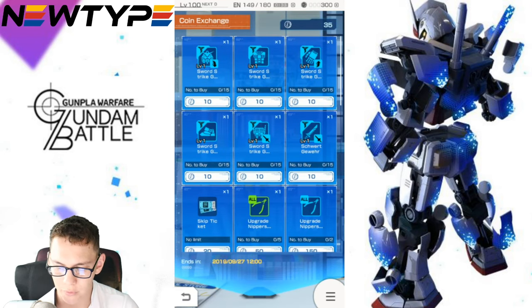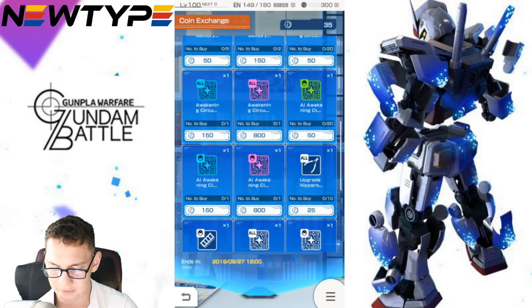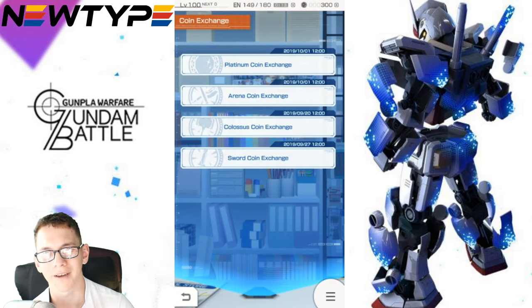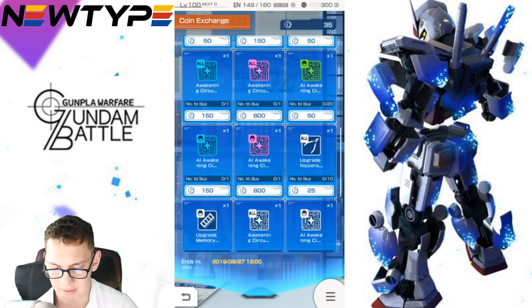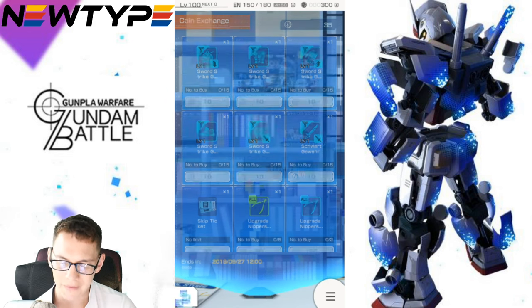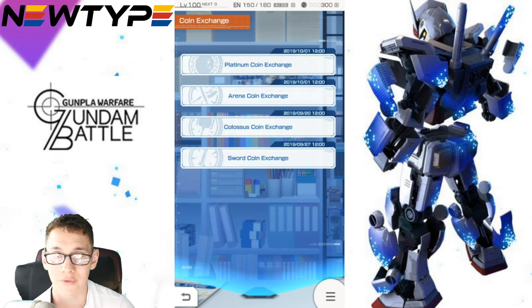The last thing we're going to take a look at is the shop real quick. You're essentially getting the same old stuff. Awakening Circuits is what I'm going to go for first. You are going to get some emblems — a lot of stuff from Seed. Not really too familiar with a lot of the factions from Seed, I know Zaft, but that's pretty much it. The sword exchange — I'm really only going to be focusing on the Awakening Circuits. I might get the emblems but I might skip them altogether. We are going to be taking a look at the sword strike analysis video in a day or a day and a half. I would definitely pull on this mobile suit banner because that Shining Gundam is going to be the top tier mobile suit in terms of melee at least.